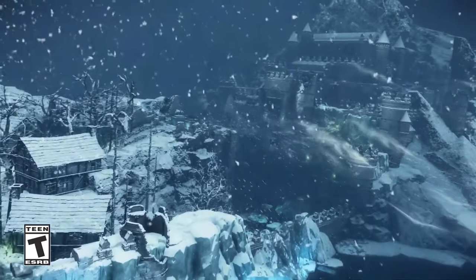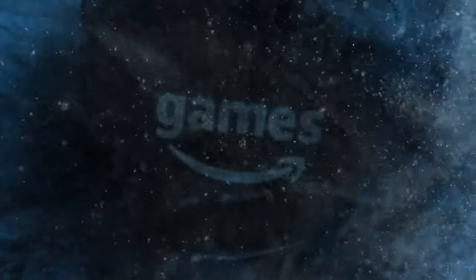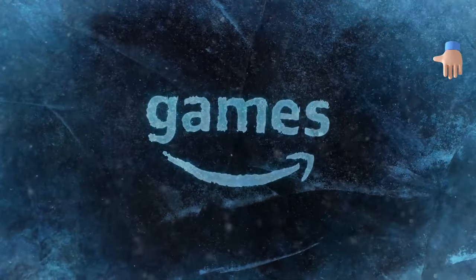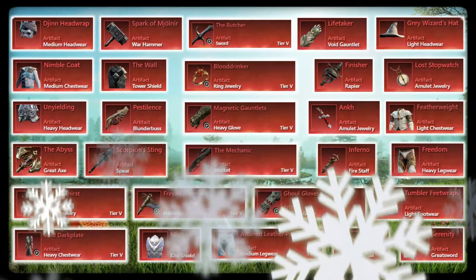With the Eternal Frost Season, we got an additional 8 artifacts added into New World, onto the previous 29. If the artifact you're looking for isn't one of the new ones that came out with Season 4, you can click on the video linked at the top right of the screen and in the video description to go to the previous video to learn how to get it. You can see an image of all 29 of the previously released artifacts on screen now.